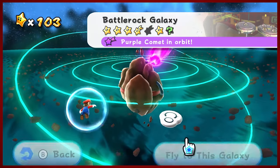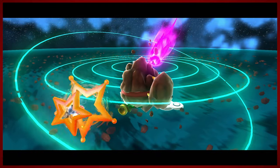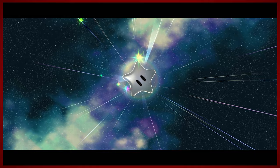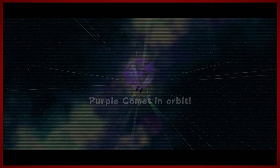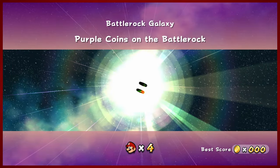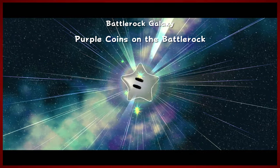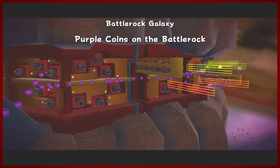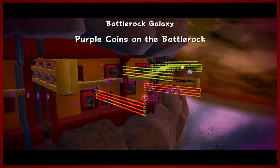Okay, I was right. Deep breath for this one, everybody — we're heading to Battle Rock. That's where Luigi is, but unfortunately we're not going to be able to do that first because we have a purple comet blocking us in the way. The thought of such a purple annoyance makes me grimace.